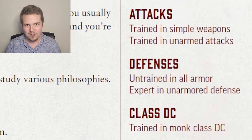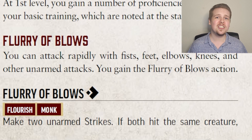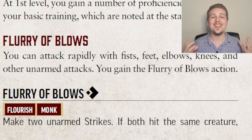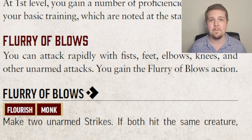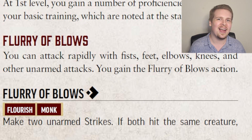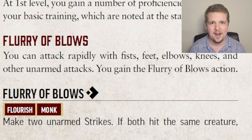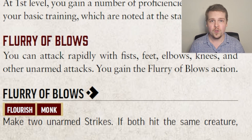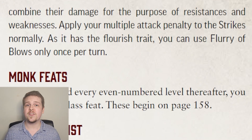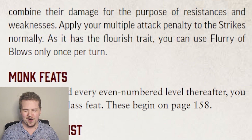Monks are similar to fighters in that they do not get a subclass. All monks start with the exact same features except for their monk feats. And all monks get Flurry of Blows. Flurry of Blows is an incredibly powerful action that new players get wrong 90% of the time. It's very simple: for one action, you get to make two strikes. If both strikes hit the same target, their damage is combined and treated as a single blow when it comes to resistance.